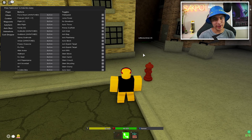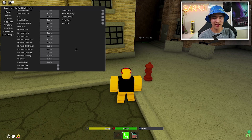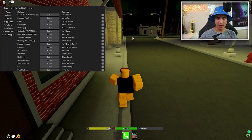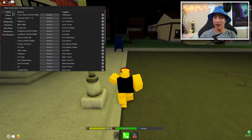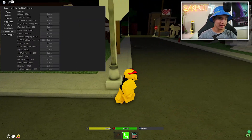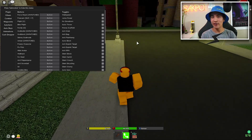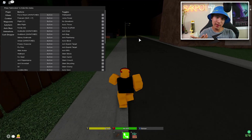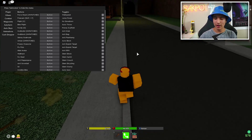I'm not going to go through every single feature in depth because there are so many on just one page — more than usual. I'll mostly go through the coolest ones. We've got players, others, combat, waypoints, auto farms, auto buys, animations, and cash dropper. If you play The Hood a lot, I definitely recommend trying this GUI. I'd recommend playing on an alt first to see what gets you banned before using your main.